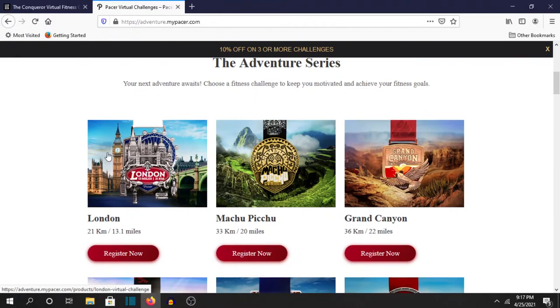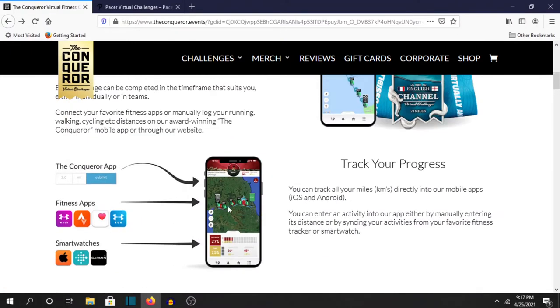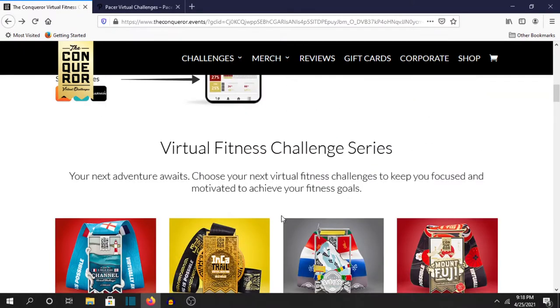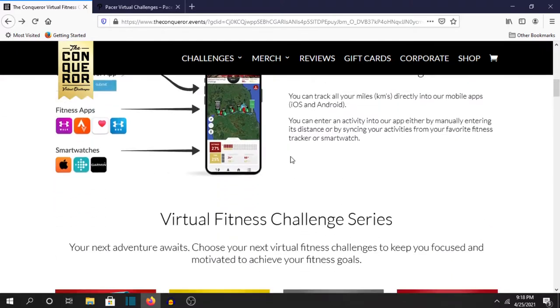Basically, they're pretty much the same, except I kind of like Conqueror's system and app a bit more because it has street view. They plant trees every 20% you complete of a challenge, and it does a good job of showing your progress and how much time you have. I also like that it's versatile with different exercises — you can do swimming, biking, bowling, stuff like that.